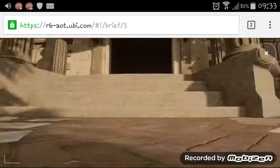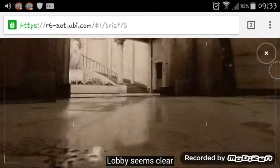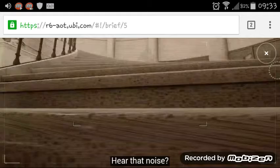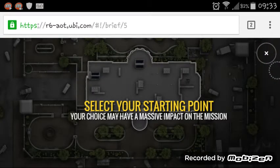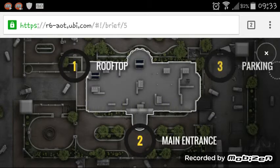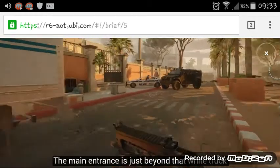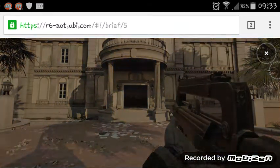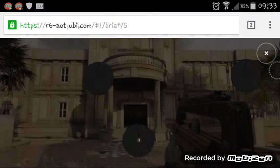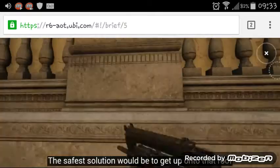Here's the French Consulate. What a mess! Lobby seems clear. Here's that new look: first aid, second one, scrambler. This is just beyond that white truck. Let's move in closer, but stay on your guard. The drone didn't tell us much about how the enemy is positioned — the safest solution would be to get up onto that roof.